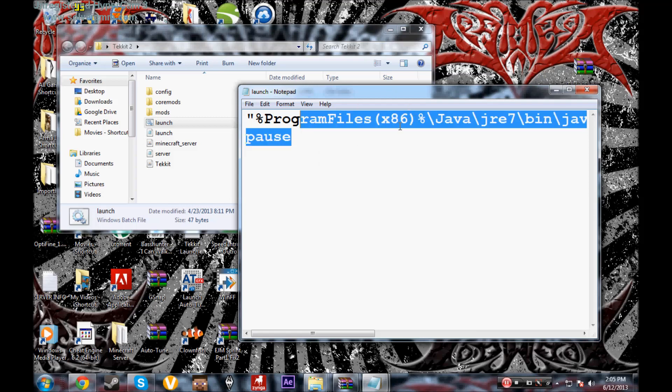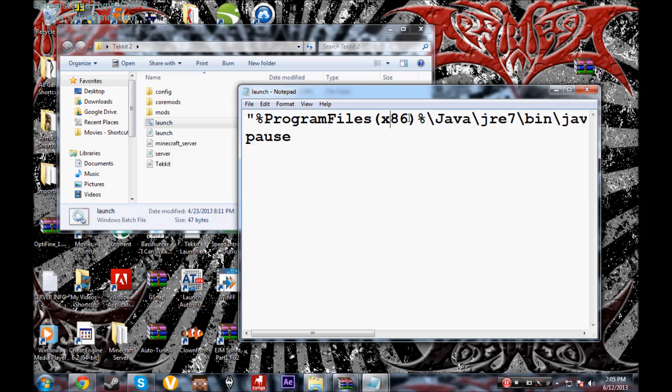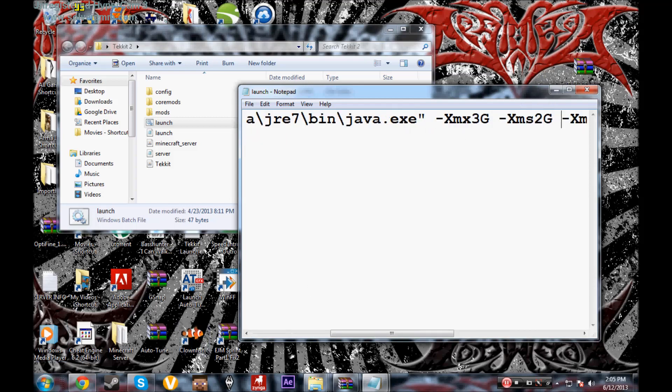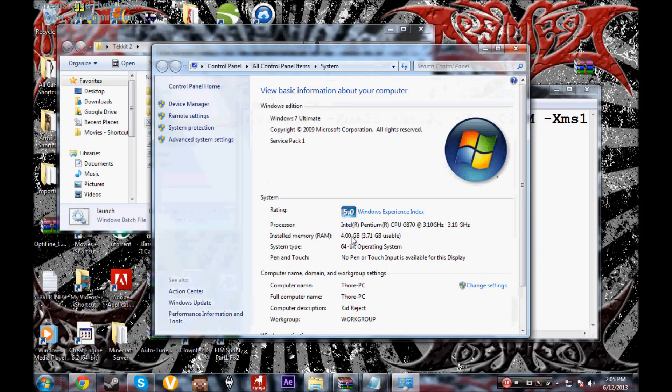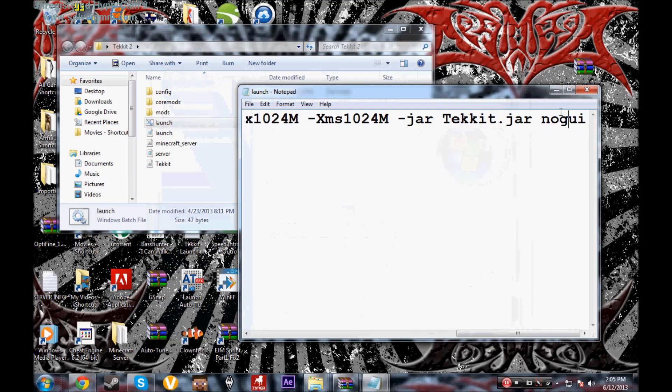Make sure you've edited it for your specific setup — check that the Program Files path is correct and verify your RAM by going to Computer Properties and checking how much you have. I gave a quick reference: 2GB use three-quarters of a gig, 3–4GB use one gig, and so on.